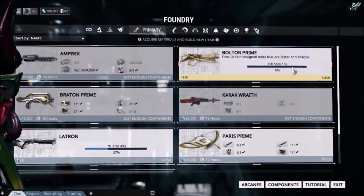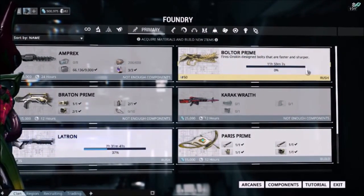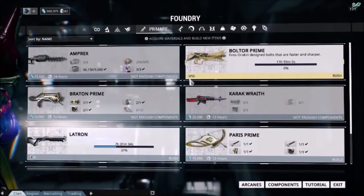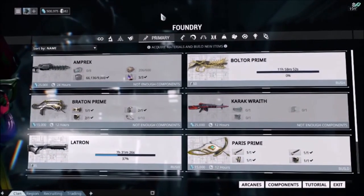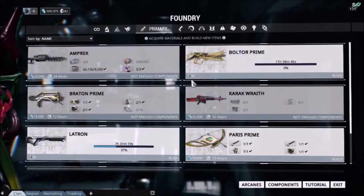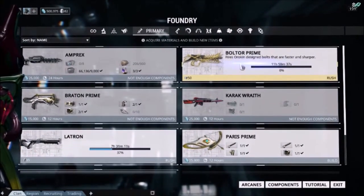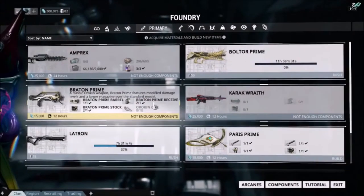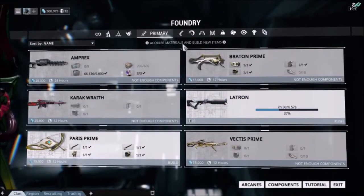So as a player, after you've crafted something, you can either wait for the timer to run out — ranging from one minute to three days depending on what you're building — or you can rush build it. But that requires platinum, which is the cash resource. You give money to Digital Extremes in exchange for platinum. So in order to rush this weapon, it would cost me 50 platinum. I have 82. For the sake of expediency and this video, let's rush it. I'll select it, complete the build time. And now I have a brand new weapon — it's in my inventory. Crafting is complete.